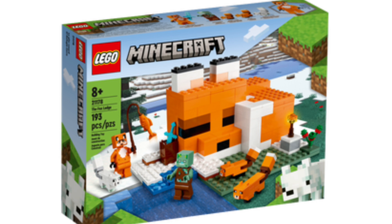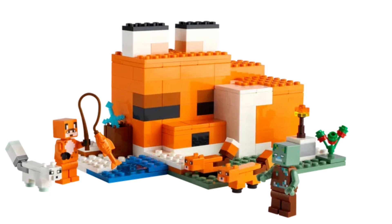Next up is the Fox Lodge with 193 pieces. I can only assume this one is $20. It looks really cool with the fox as a house. And there's one of the Drowned.